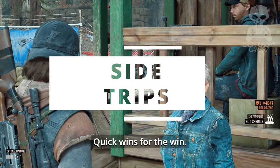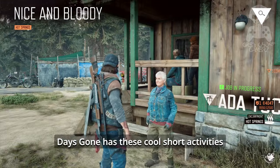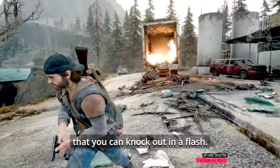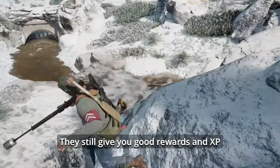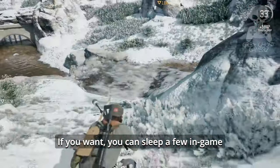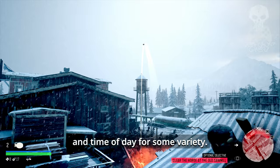Quick wins for the win. Short on time? No problem. Days Gone has these cool short activities like bounties, ambush camps, and freaker nests that you can knock out in a flash. They still give you good rewards and XP without eating up your whole evening. If you want, you can sleep a few in-game cycles and mix it up with the weather and time of day for some variety.